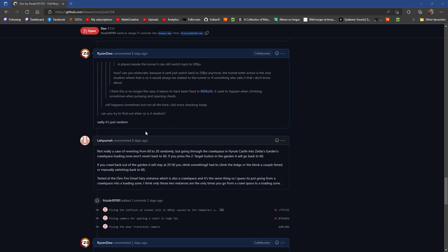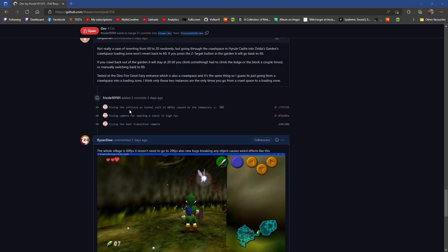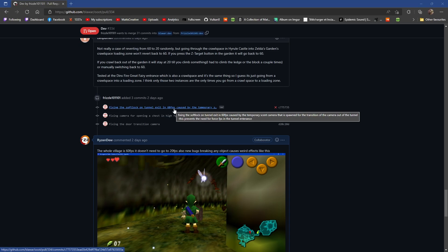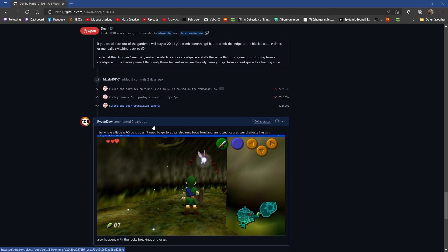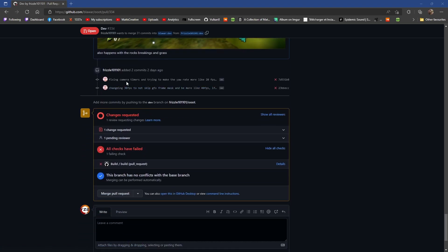We're going to move on to the newest ones, which is fixing the soft lock on tunnel exit — so now you can go through the tunnel at 60 FPS. Also you can experience the chest opening in 60 FPS. The transitions for doors have been fixed, so instead of it being instant, it now is what it should be. And fixing camera drivers — these are new ones I haven't taken a look at yet.